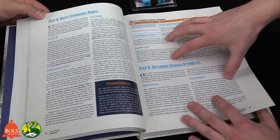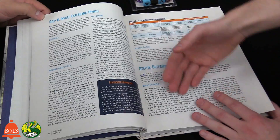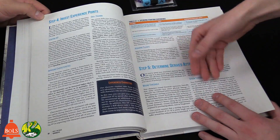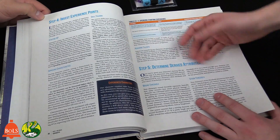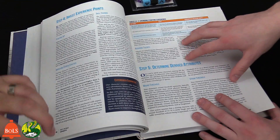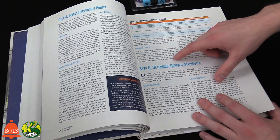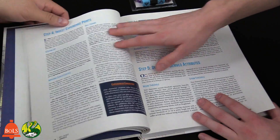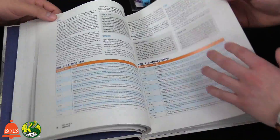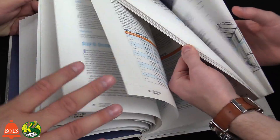For experience points, GMs can choose how to handle progression — either the traditional method of earning XP per enemy killed, or the milestone system where you level up at the end of a scenario. It's your choice. When building creatures, you can also determine how much experience they grant. Character creation is very fluid, with charts to help.